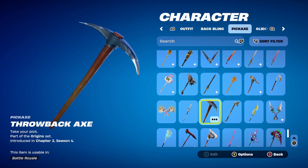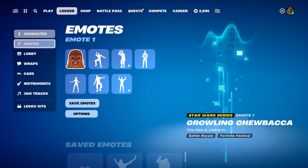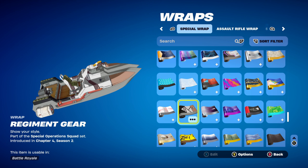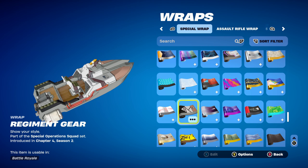The pickaxe for combo 8 is the Throwback Axe, part of the Origins set, introduced in Chapter 2 Season 4. This is basically the default pickaxe from Chapter 1 — during Chapter 2 Season 4, for maybe a couple of weeks or a month, you could claim this pickaxe for free. It works very nicely for the brown design. The weapon wrap is the Regiment Gear, from Chapter 4 Season 2's Battle Pass, part of the Special Operations Squad set — this is Aaron Yaeger's weapon wrap, used for the brown design.